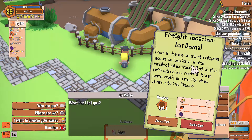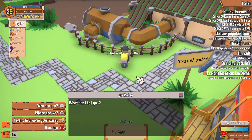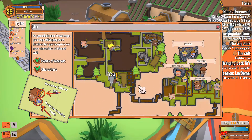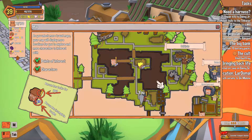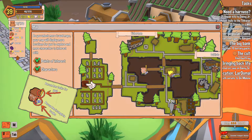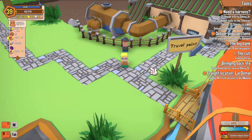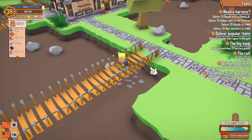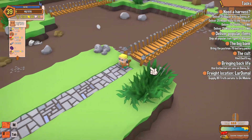He has a quest for me: freight location — Lardomel. A nice intellectual location filled with elves. I need to bring some true serum for that chance. So I need 80 true serums. Let's take a look at the map. Let's go up the center and talk to them too, make sure he doesn't have a quest for us.